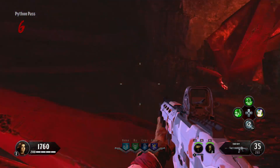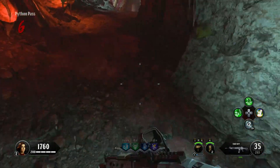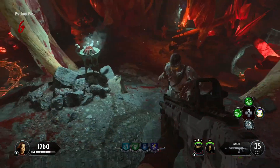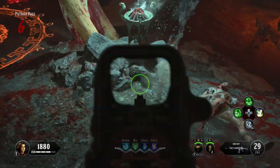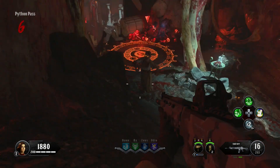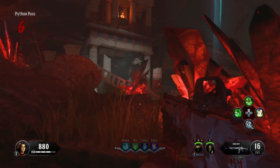One more location, guys. Up Python Pass next to the Kharon Shrine, it will be sitting right next to this flaming blue cauldron. Whoa, holy crap — that's a lot of locations for something as simple as the Dormant Hand.